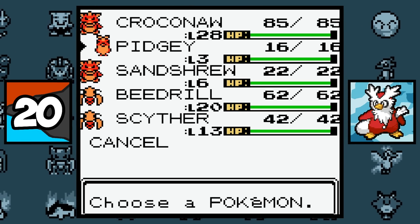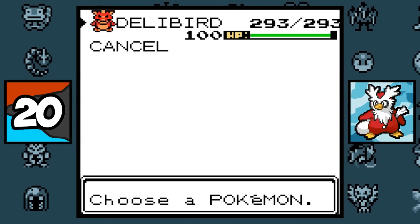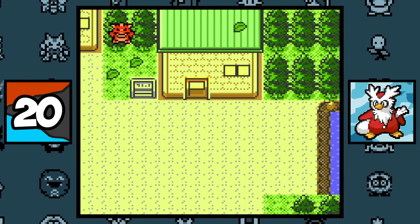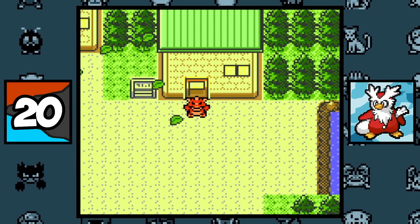In Generation 2, Bird Pokemon usually have the Pidgey overworld sprite, but funny enough Delibird uses the Rhydon overworld sprite, so if you fly with a Delibird it looks like you're flying around on a Rhydon, which just looks hilarious.